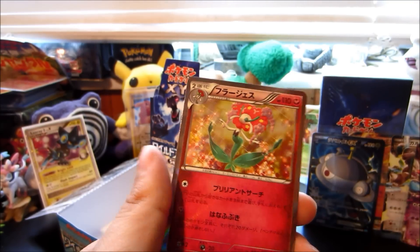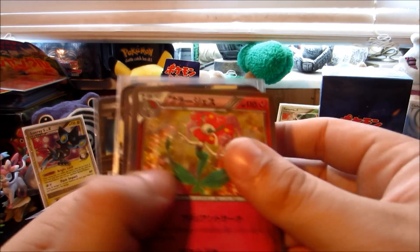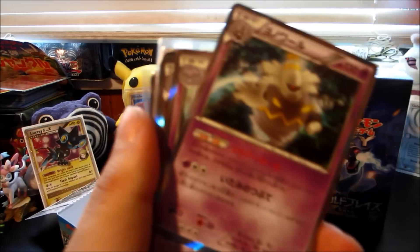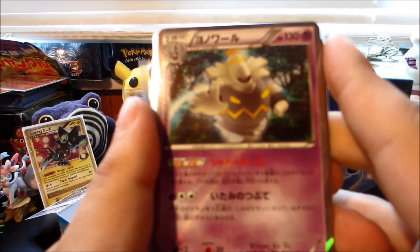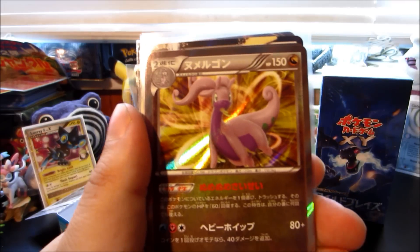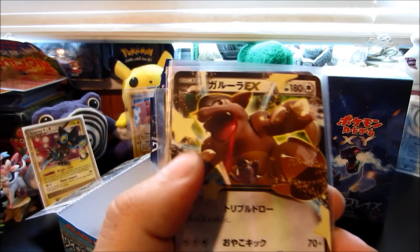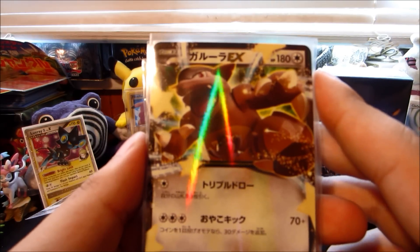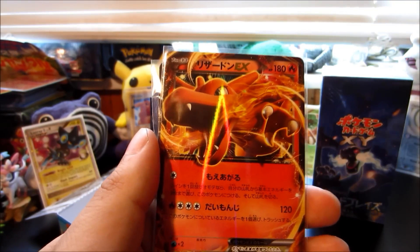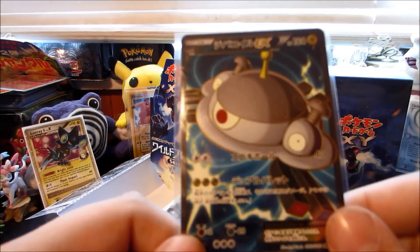We got some amazing pulls from this box — let's recap them quickly. We got ten hollows total. There's a gorgeous Florges hollow, a Dusknoir, a Meowstic, a Meloetta, a Goodra, and a Helioptile — which is my favorite hollow from the set by far. Then we got four EXes: Kangaskhan EX, Toxicroak EX, another Charizard EX — awesome — and the best pull of the box was the Magnezone EX full art. Very nice card indeed.